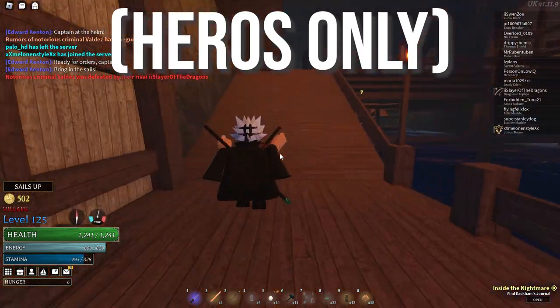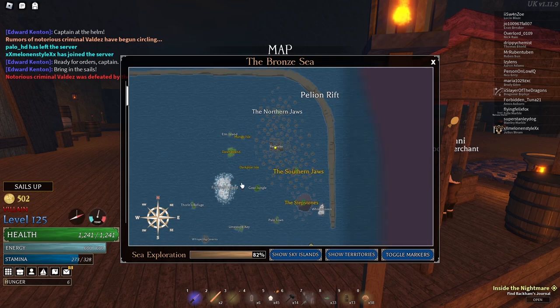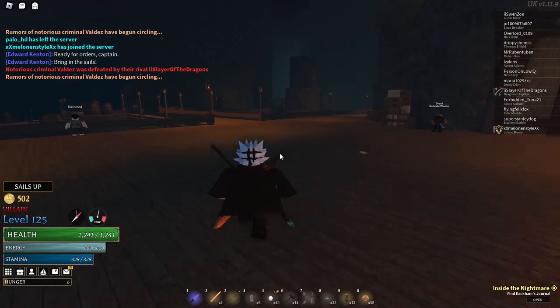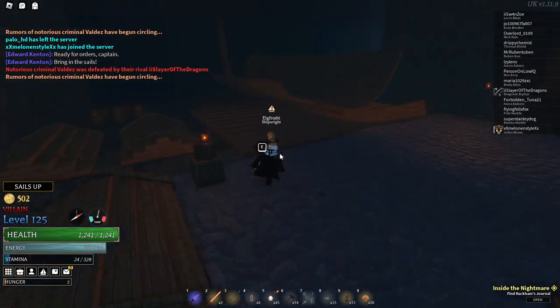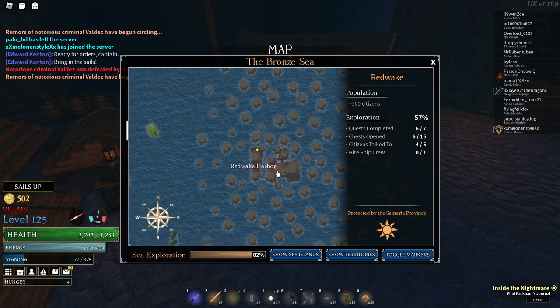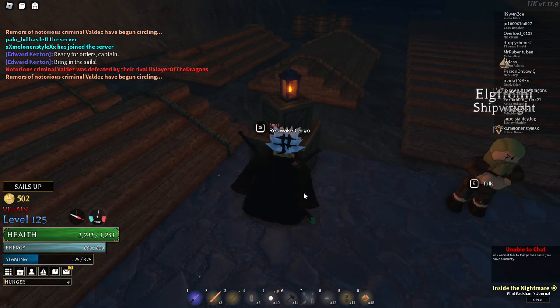I've made it to Red Wake. What you want to do is find the ship wright. Basically what we're going to do is buy cargo at Red Wake and then sell it at Ravenna — that's the main way to make money with this method. The ship wright is over here in the northwest part of Red Wake. Talk to him — right next to him is where you can buy Red Wake cargo.